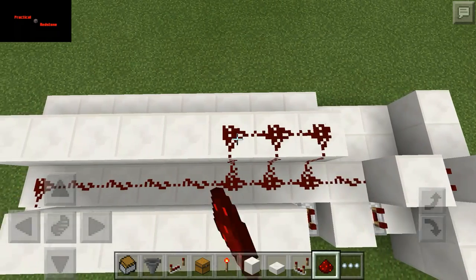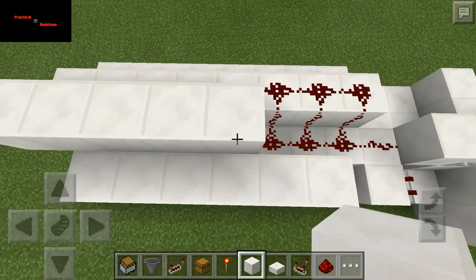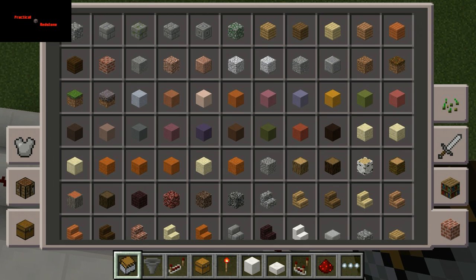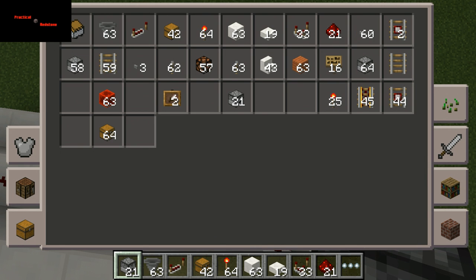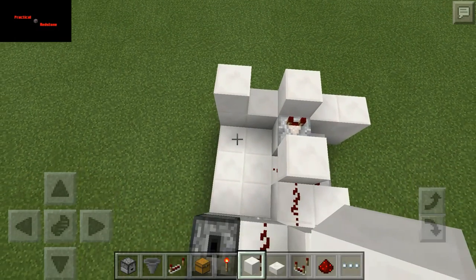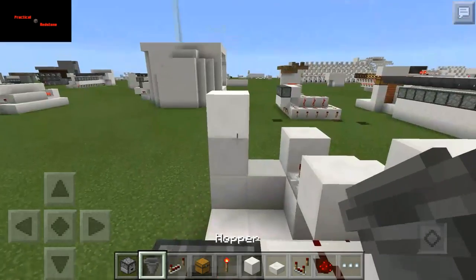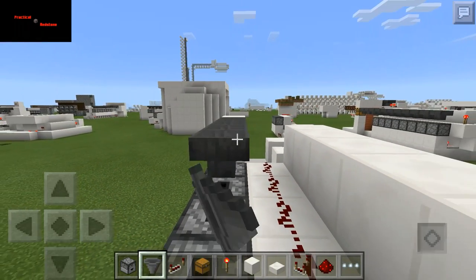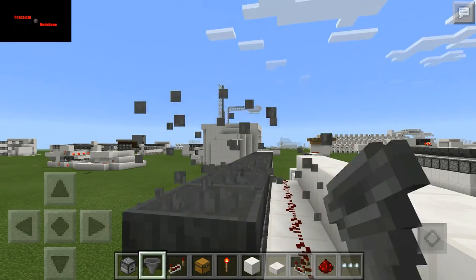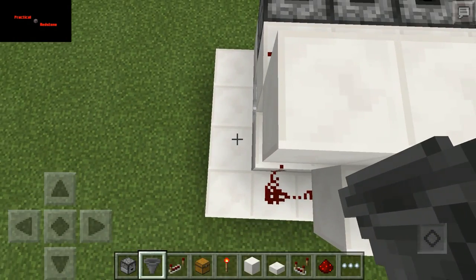We'll go ahead and drop some stuff here and then cover and separate it. You're going to need — take out that mine cart, don't need the mine cart. We'll do droppers. Bring that up. Go into crouch mode and put down all your hoppers. Over here on the end we're going to have to build this up.